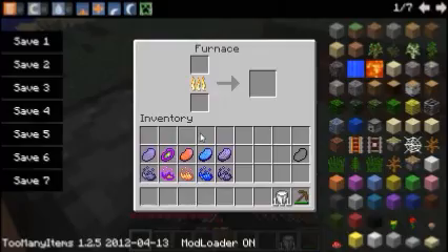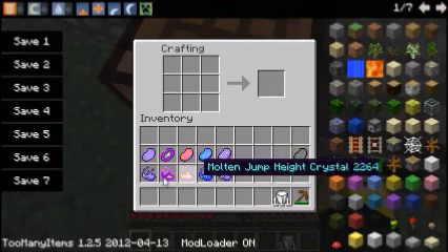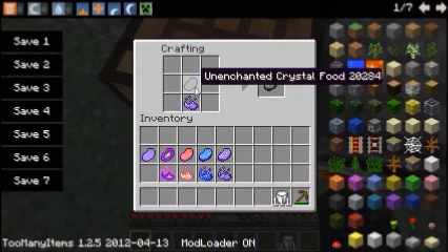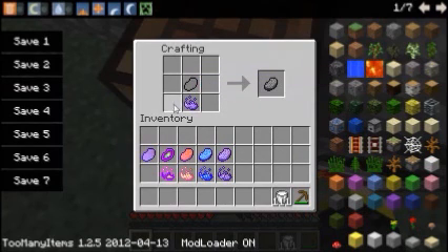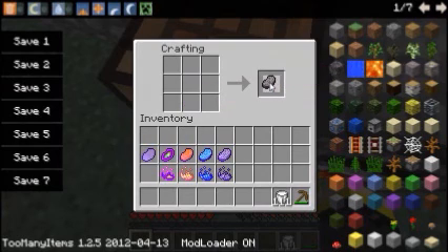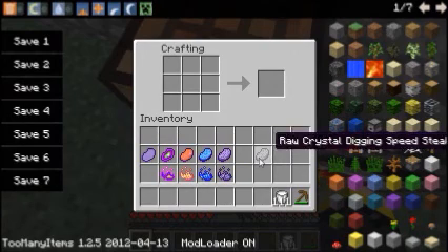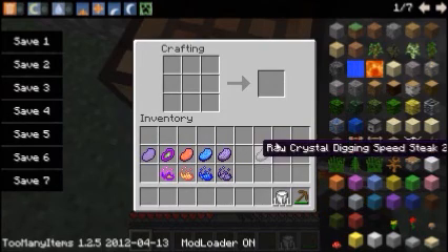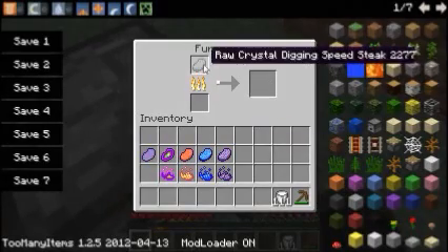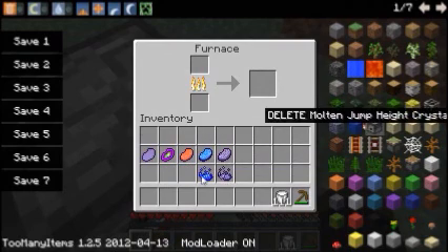Smelting a crystal will give you a molten crystal. In order to make one of these stakes, which will give you certain powers, you have to put in the unenchanted crystal food and the molten crystal. It'll only work if it's melted. I already have all the cooked versions of them right here, so I can go ahead and show them off.